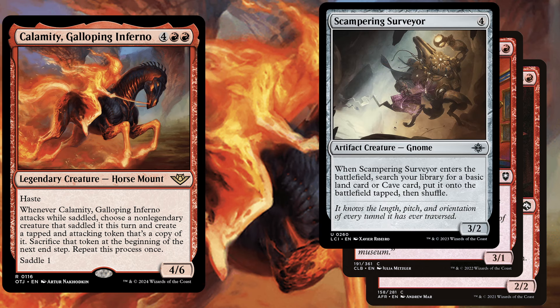Scampering Surveyor, a 4 mana 3/2, and when it enters the battlefield, search your library for a basic land card or cave card, put it onto the battlefield tapped, then shuffle. This one reminds you of Solemn Simulacrum. We will play this on turn 4, on turn 5 make our additional land drop to have enough mana to bring out Calamity, saddle it with the Surveyor, attack, and get even more basic lands to the battlefield.